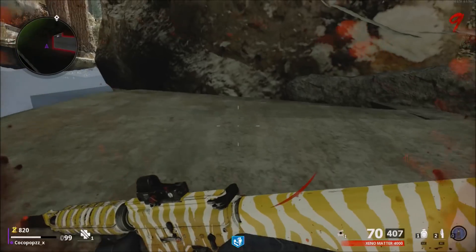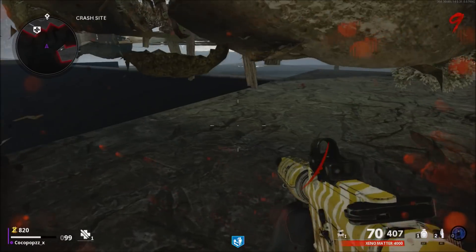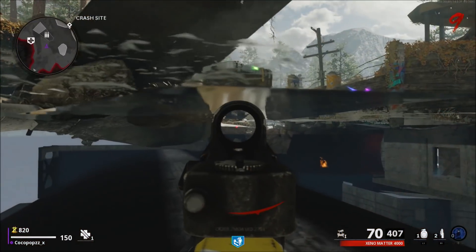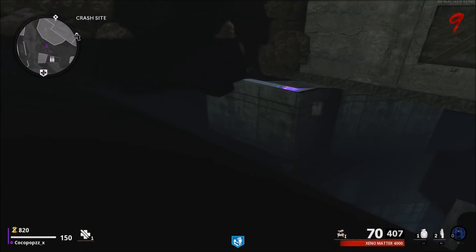Now from here, what you want to do is basically stand up when you get towards the edge of the actual tunnel itself. And as you can see, you can drop down onto this platform right here where everyone knows where underneath the map is. Now I'm going to show you exactly where to go from here underneath the map to get to where that spot is inside the medic bay.